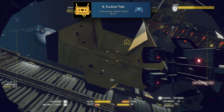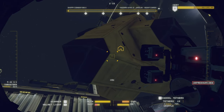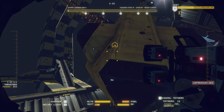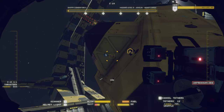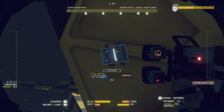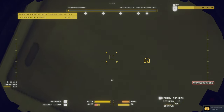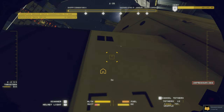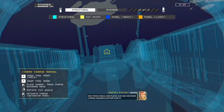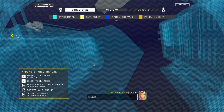Next we'll get A Tucked Tail for finding the hidden data drive. This is super easy to find but it's in a spot you'd never go naturally. When you come out of the Hab you'll be at the kiosk — from there come out from the Hab station, move around the side to the back of it, and taped right down there you'll find this data drive. If you have any issues finding it, you can wait until you have the object scanner and then look for it that way.